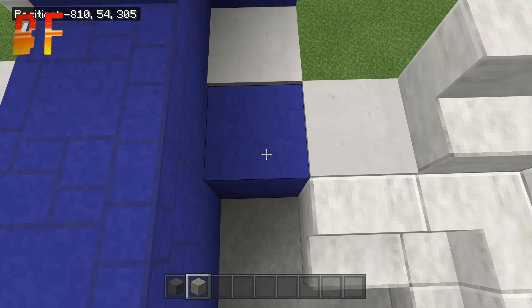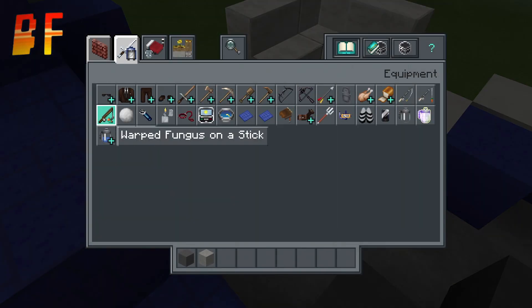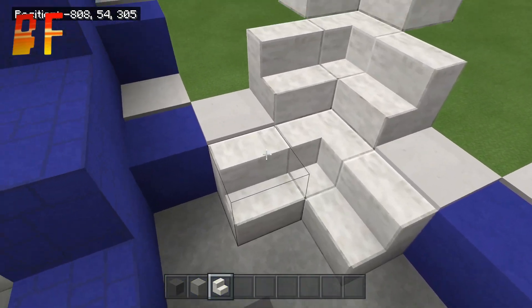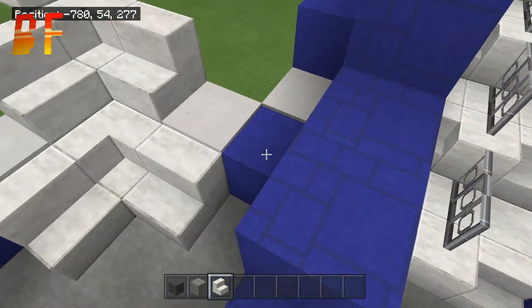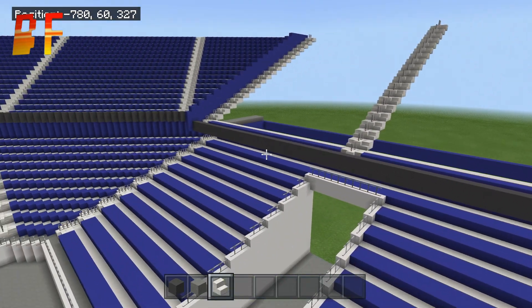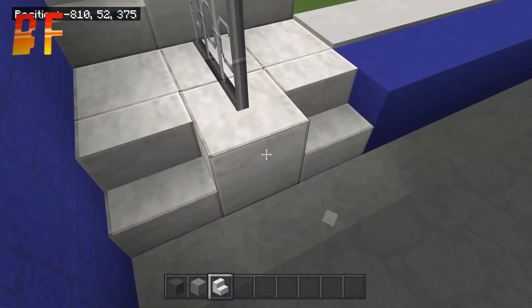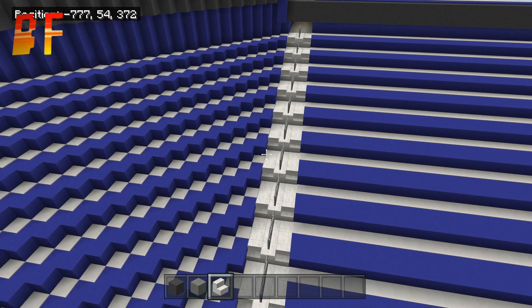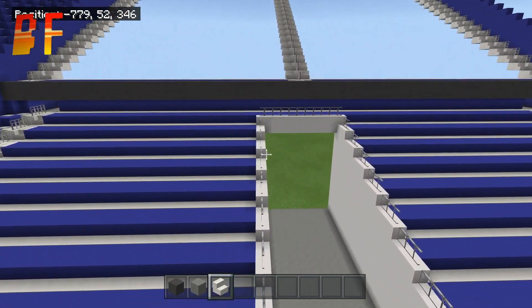Once done, add in the stairs. The two diagonal blocks should preferably be blue — destroy those two blocks and get your polished diorite stairs. Add the polished diorite stairs going in a nice corner shape going up 18 times: two blocks, then one block, then two blocks. You can then fill that in.